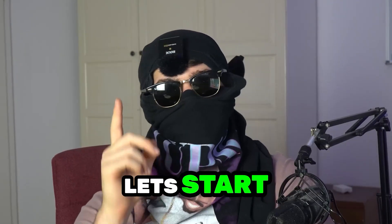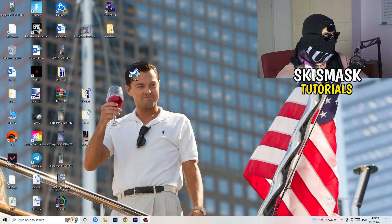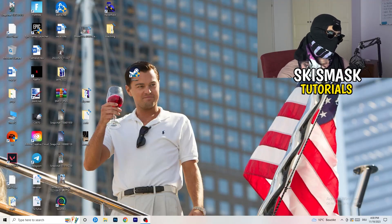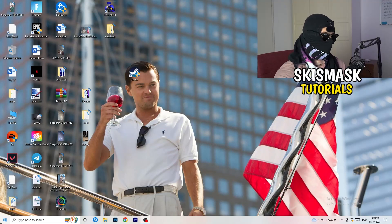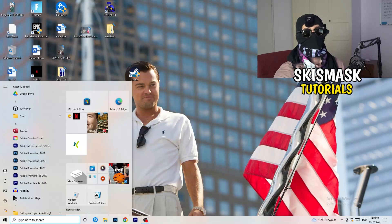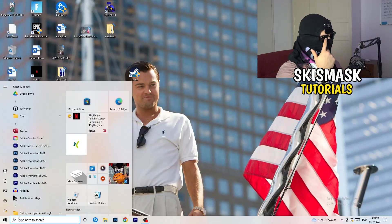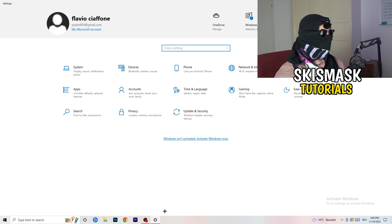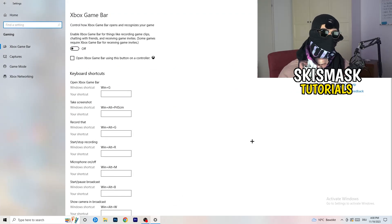The first thing I want you to do is really simple. Go to the bottom left corner of your screen and right-click, or press your Windows key on your keyboard, and click on Settings. Once your Settings pop up, go to Gaming - this will help you a lot with your FPS dropping issues. You'll see Xbox Game Bar.